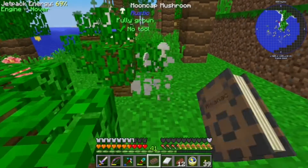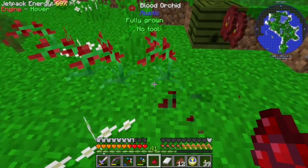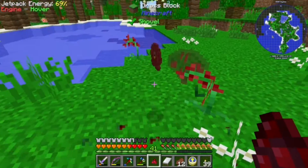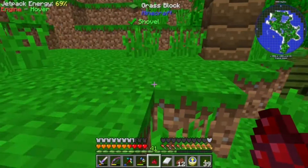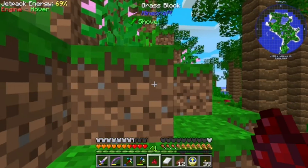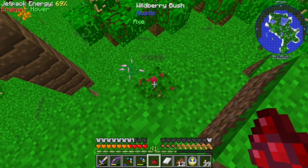If we can only find marshmallow and blood orchid — here are the blood orchids! Still no luck on the marshmallow root. Gotta be here somewhere. Sure enough — little pink guys. That's nice.